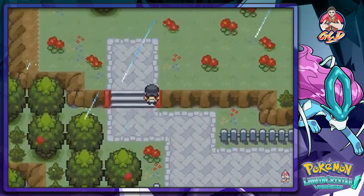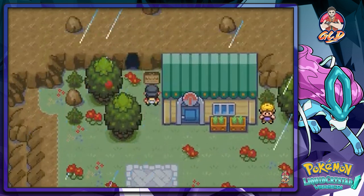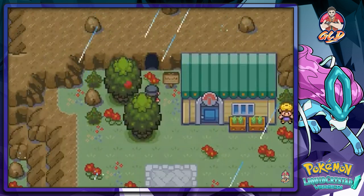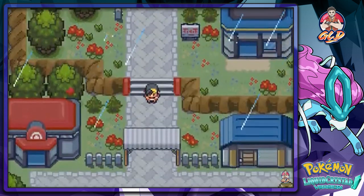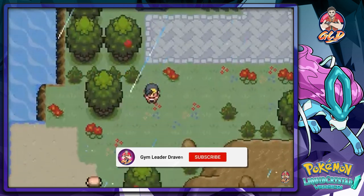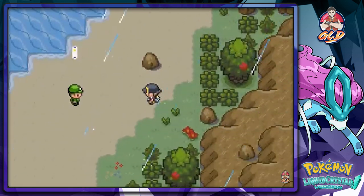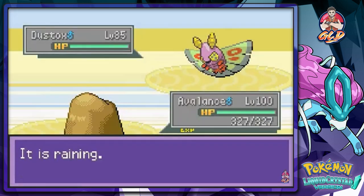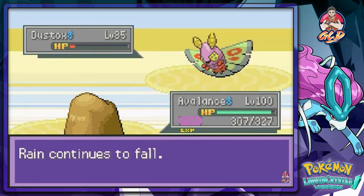Let's find the first node. Crystal Cave — no, we've already been there. Let's go straight to the mountains because we found one right there. I forgot — you'll be finding a lot of trainers here too that have come out to play, so I'm going to be battling everybody.